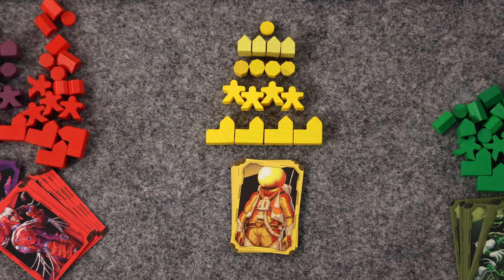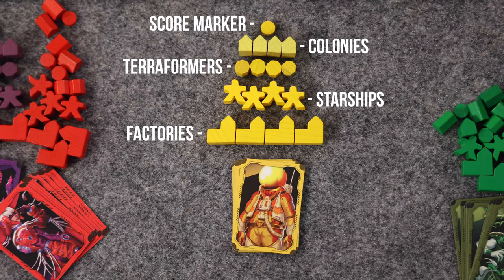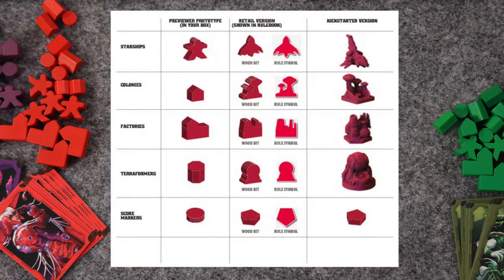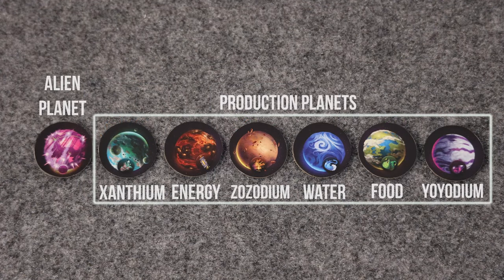In the final retail and Kickstarter version, the player components will look vastly different than in this prototype. In the final version, each of these components will look similar to this. In the game, these three resources are referred to as ores. There are also six different types of production planets and an alien planet type.